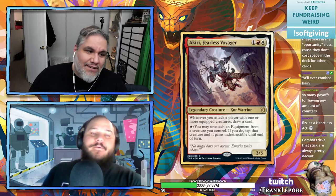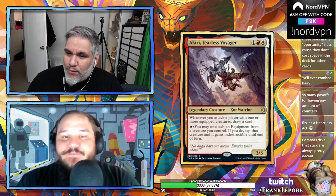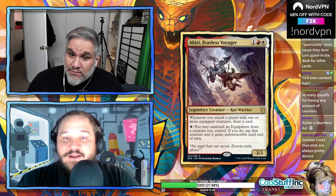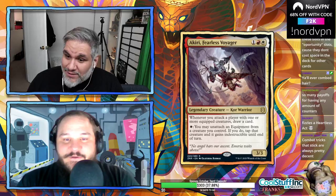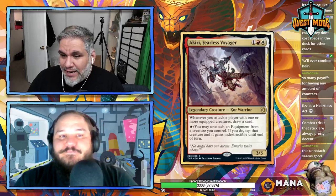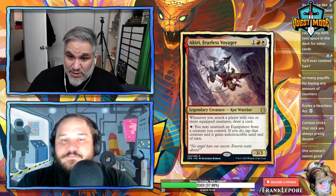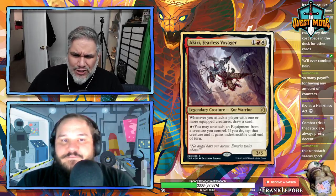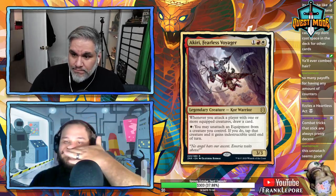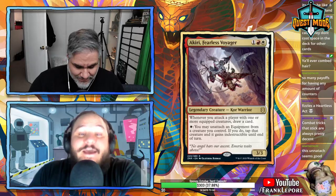Now gold cards. Akiri, Fearless Voyager — three mana Boros for a 3/3. Whenever you attack a player with one or more equipped creatures, draw a card. For one white mana you may unattach an equipment from a creature you control; if you do, tap that creature and it gains indestructible. So if a creature is being blocked by a 5/5, you just unequip, or when they try to kill an equipped creature you say no. This card is good.